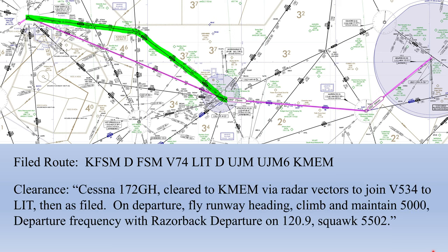We call up and request our IFR clearance to Memphis. They respond: 'Cessna 172 Golf Hotel, cleared to Memphis International via radar vectors to join Victor 534 to Little Rock, then as filed. On departure, fly runway heading. Climb and maintain 5,000. Departure frequency with Razorback Departure at 120.9. Squawk 5502.' We read back the amended route to Little Rock, then 'as filed,' and the remainder — they confirm read back correct or issue corrections.